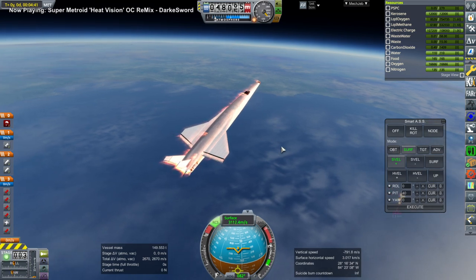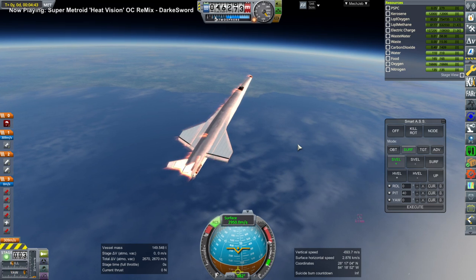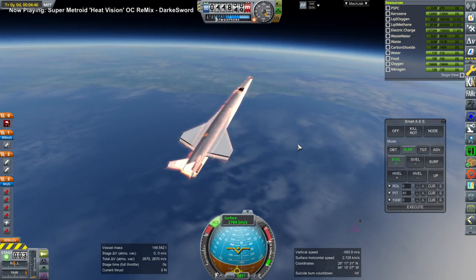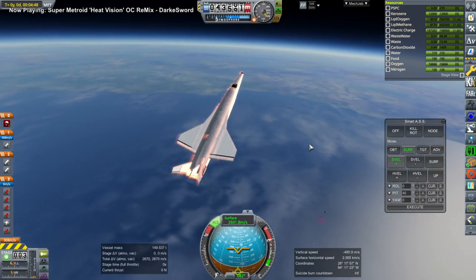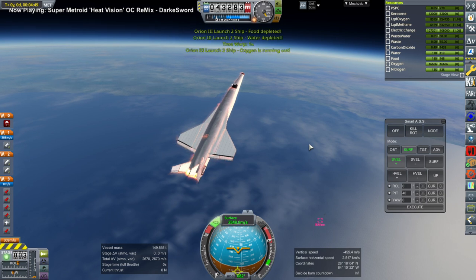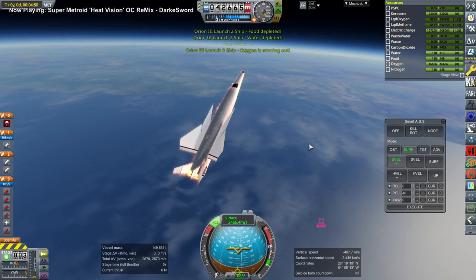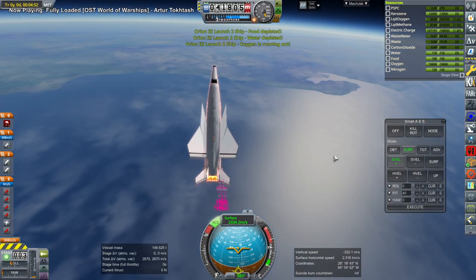The fact that the space plane was basically in render range when it exploded might have caused some physics issue with our plane here. The game is going through a very intense period for this plane, and for some reason the wings went like that - they just sort of flopped. They're not disconnected.